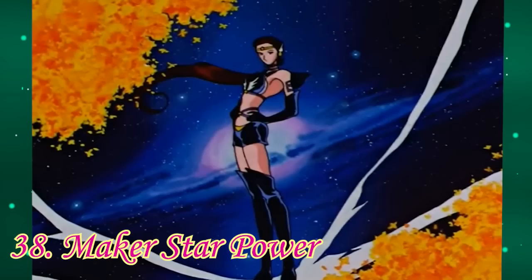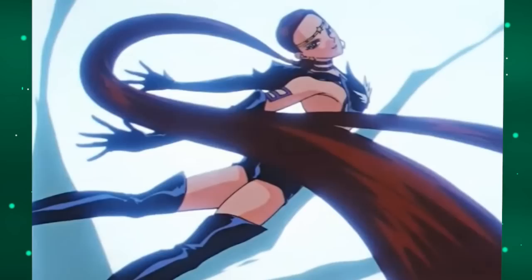Number 38: Maker Star Power — the third of the Sailor Stars. Their color split effect is a little bland, but all their poses afterwards are 10 out of 10. It looks like we're actually watching them do the spin they do in their final pose and I like it.